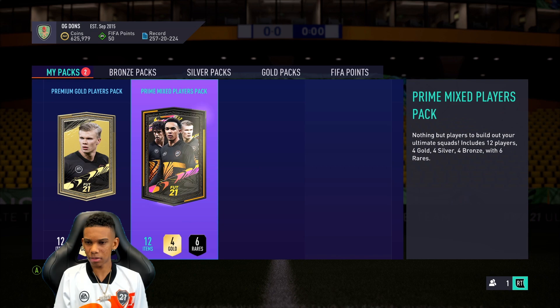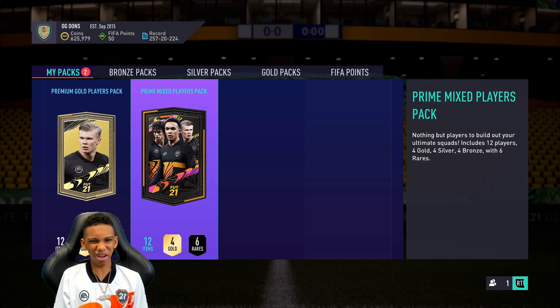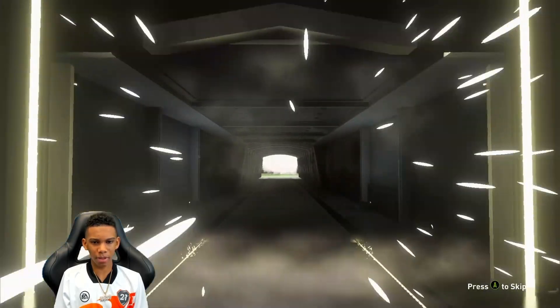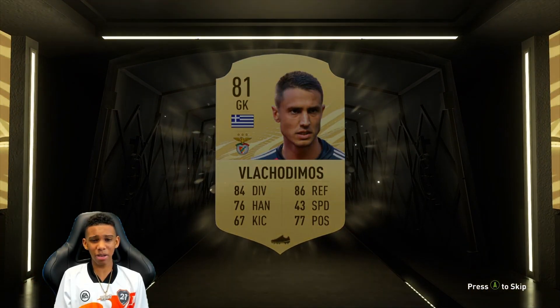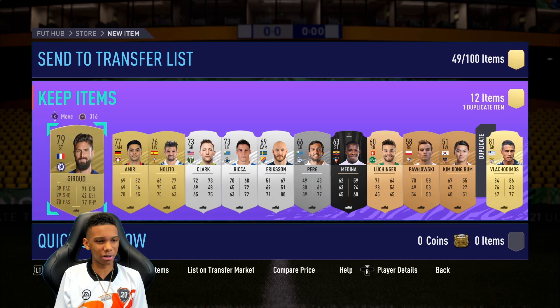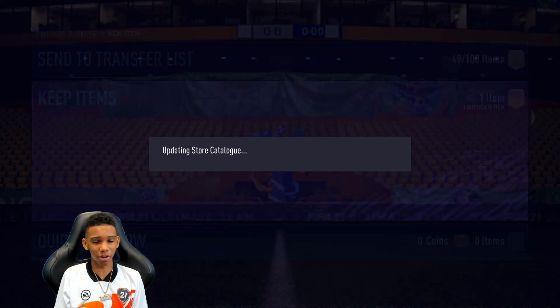Which pack is better here? I think this one, just because these ones have bronze plays and silvers and bronzes - don't really need that. It's not a board. Come on - better pack! We've got one more pack. 81-rated, one more pack - come on, please, a walkout or even a board. A nice board would do. It's Giroud and the 81-rated that I've already got.